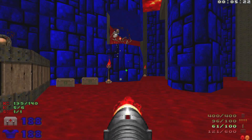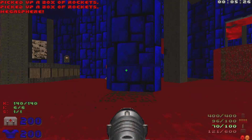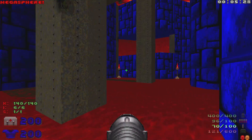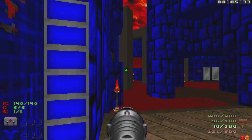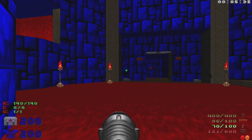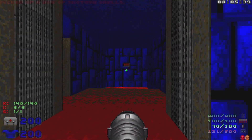Let's take out the last two enemies right here. Grab the megasphere in the middle - we've got all the kills, all the items, and the one secret. Let's head up here and hit this switch, it's gonna open up the exit over here. Make sure we grab all the ammo we can, because when we jump in here we are done with this level.